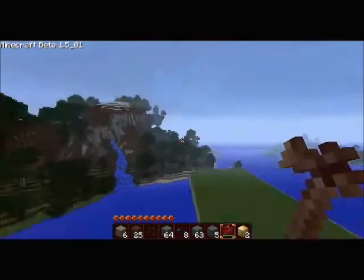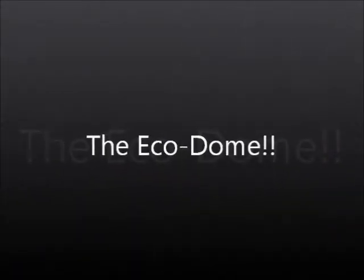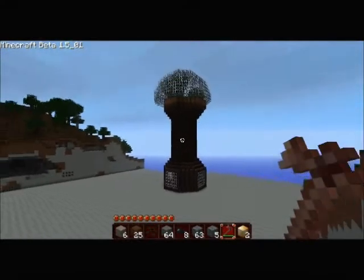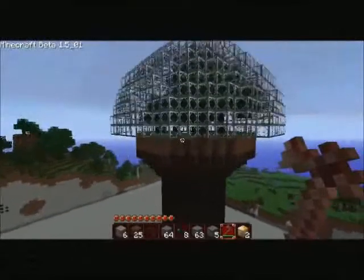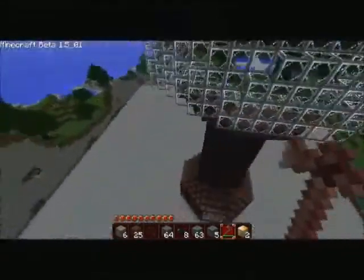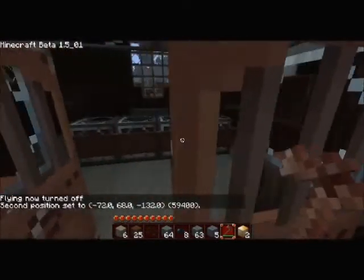I took the sphere idea and ran with it. I made something I call the ecodome. Is it going to be made out of glass? You know me too well. I cleared this area out of water using World Edit to get a nice plain area, and here it is — the ecodome. It's on a plinth, and inside the plinth there's a special treat down at the bottom: the ecodome research facility.